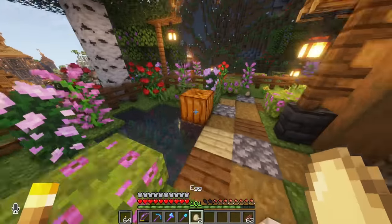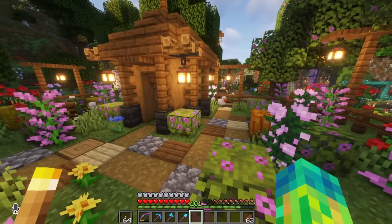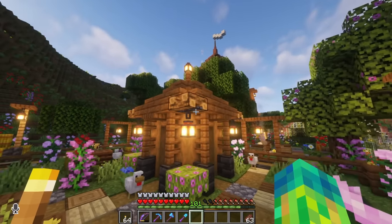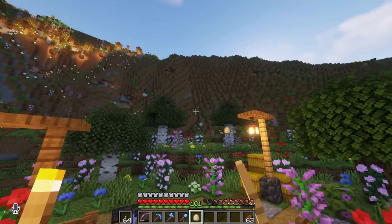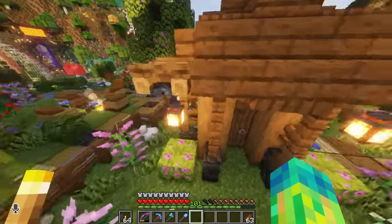Next to the tower, if we hop in here, is all the chickens — we have a little chicken coop. This was probably the easiest thing to build; I already did a tutorial on this. We put campfires here instead of the trap doors, which I thought was a nice little touch. The chicken coop is always fun — it was just a nice easy build, and it's always nice to give the chickens a place to call home.